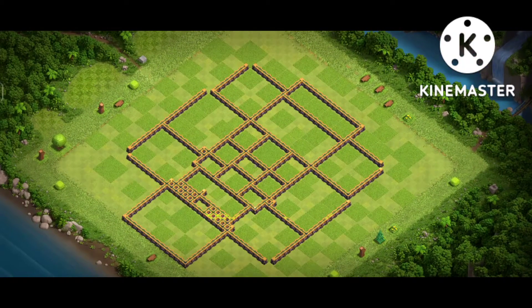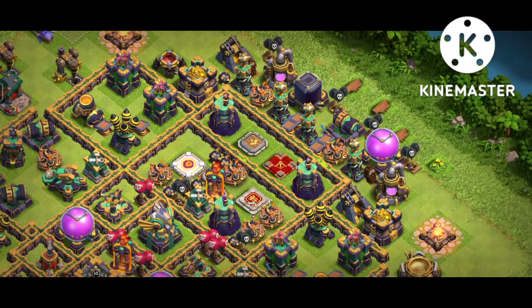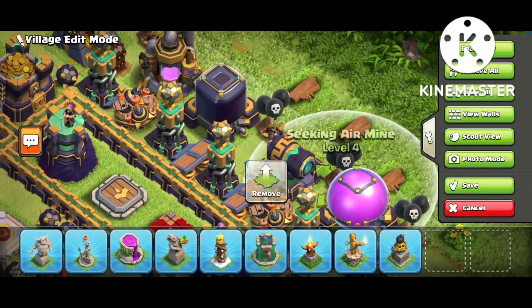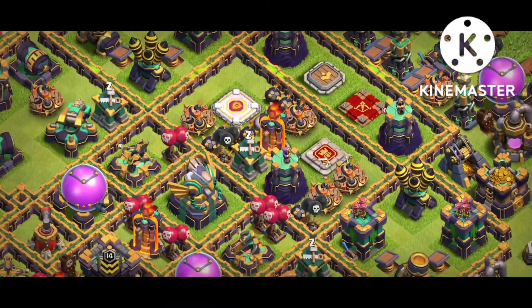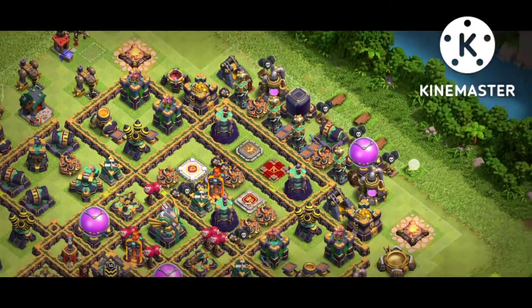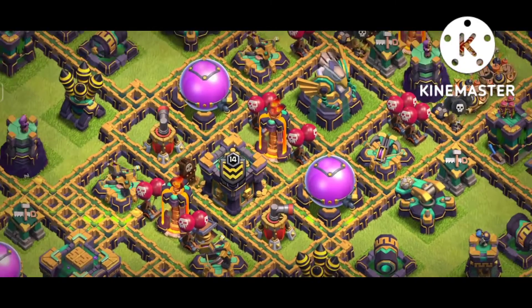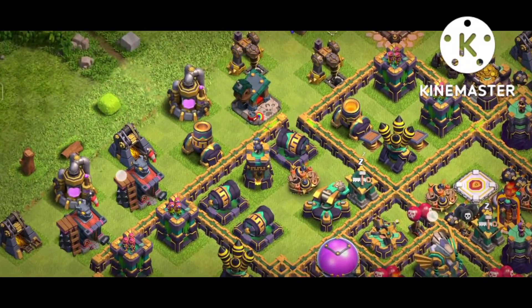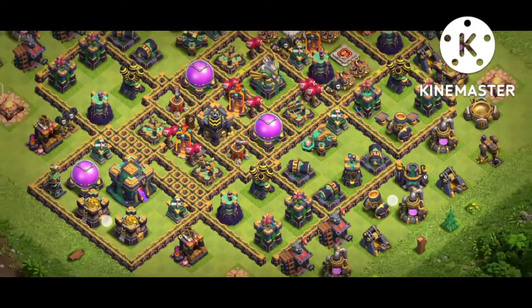Getting a high one-star in high trophies like 6,000 is not a joke. I recorded this video like three or four days ago, that's why I'm uploading it late. Look at the design — it's a custom base. It's so difficult for any Queen to go by this side. There are Teslas, three-star defenses, and four heroes. You can see Monty, Polyphemus — after the Queen crosses, there's the Eagle, and behind it another Monty. You can see the air sweeper and Clone spell placement — it's really amazing. This base is really difficult to three-star, and the proof is getting one star at 6,000 trophies.